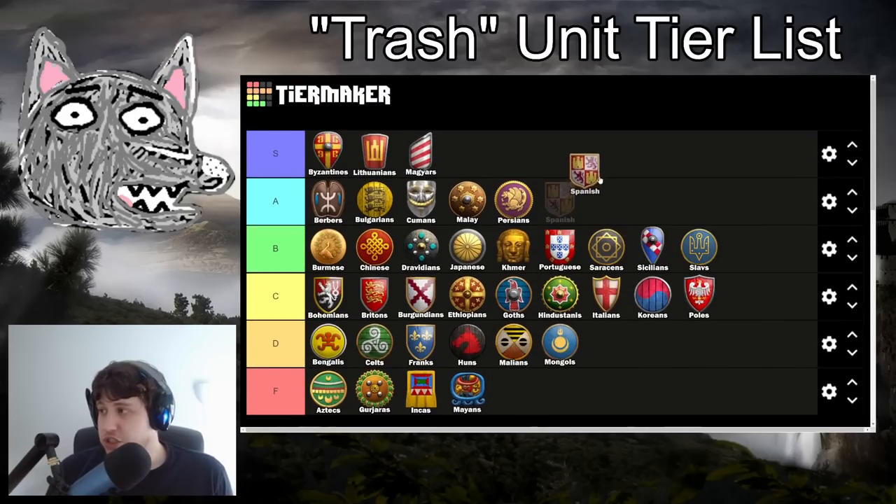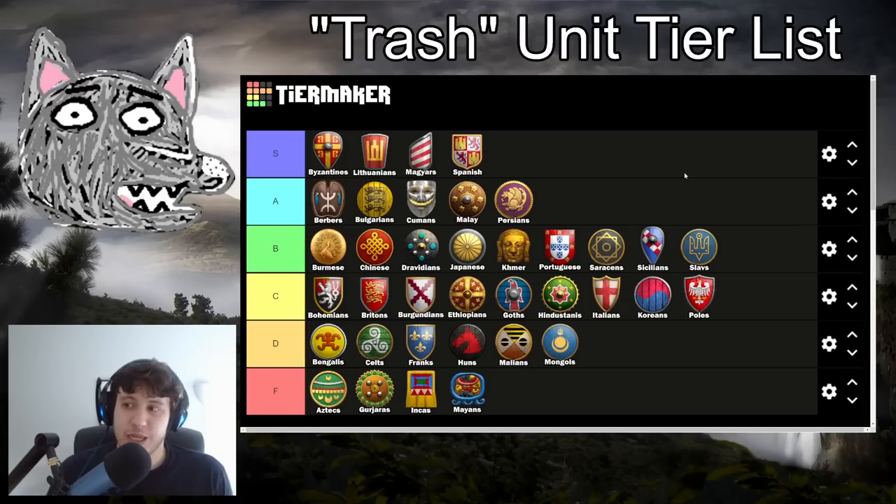Spanish are S tier - they are the only civ that has full upgrades on all their trash units. You also have Supremacy Villagers, which can almost function like trash units depending on the situation - not real combat units, but you can kind of use them as such if you don't let your memes be dreams. Spanish have full upgrades on all your trash units, and the Blacksmith discount is nice in long games where gold is an issue. Definitely just a solid S tier civ.